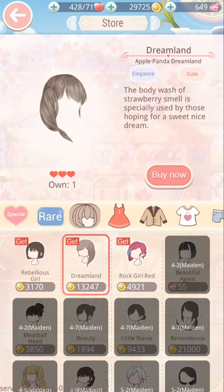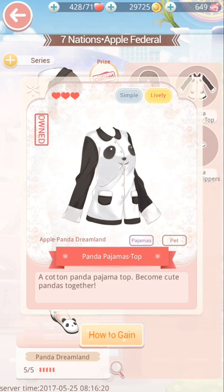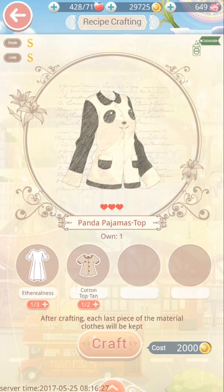The clothes are a little bit trickier. For instance, the panda pajamas top is one you've got to craft, which means you've got to gather the items you need to craft into the pajama top. Let's take a look at the etherealness.